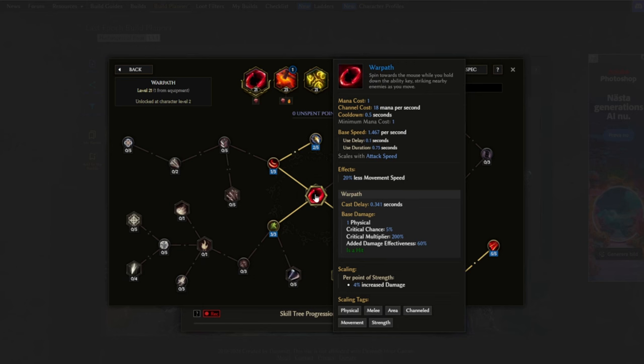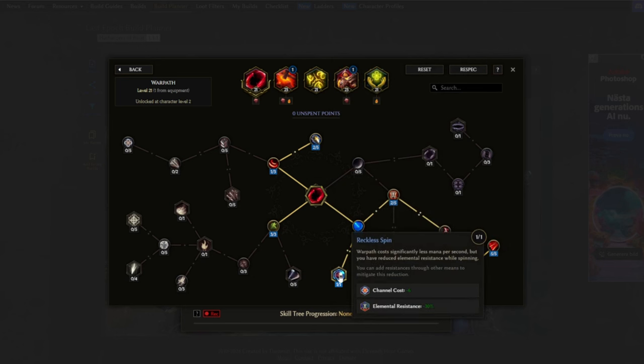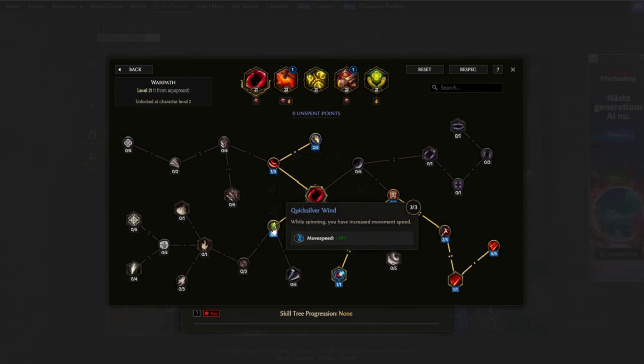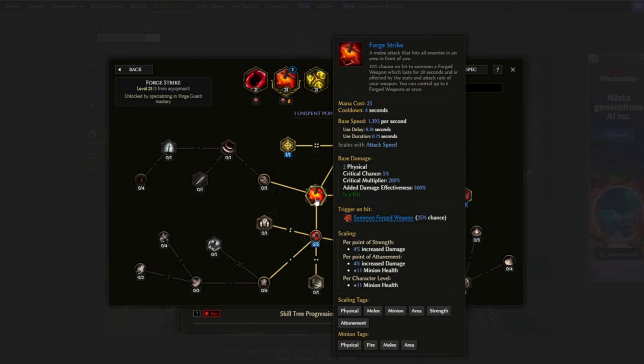Looking at the skills, starting with Warpath: Unchained spawns our Forged Weapons, Reckless Spin reduces the mana cost — four points is enough to sustain mana. Forge Marshal Stance makes us summon Forged Weapons with Warpath. Moving Forwards makes us spawn them more frequently. Quicksilver is really important for the extra movement speed. Last points go into Juggernaut Stance for some extra block chance.